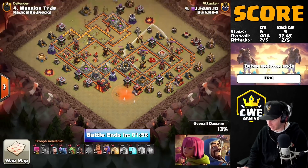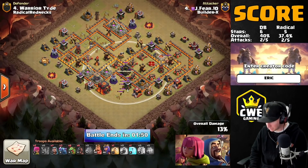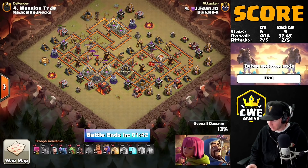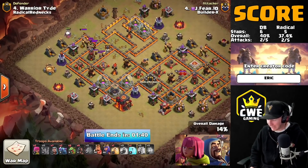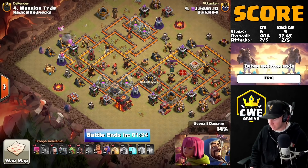He didn't get a full CC pull there either — he hasn't sent any ground troops. He sends in a hog and gets a handful of goblins to come out. He can deal with those goblins, that'll be fine. He probably should have dropped an air troop and a ground troop — or just a ground troop — to pull the CC. This is a very interesting way to start this attack and I'm a little bit worried for him, but I think he can lock in the two-star without too many problems.